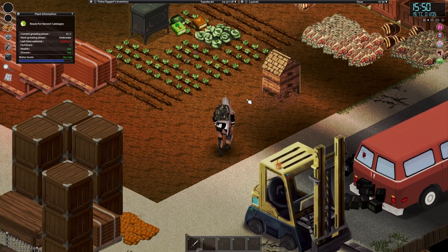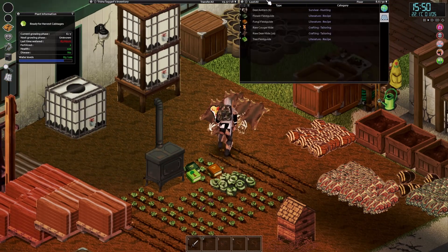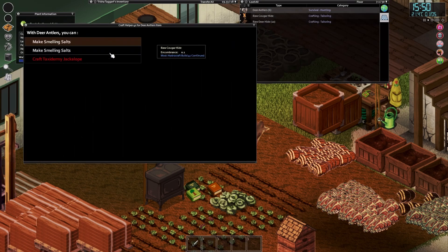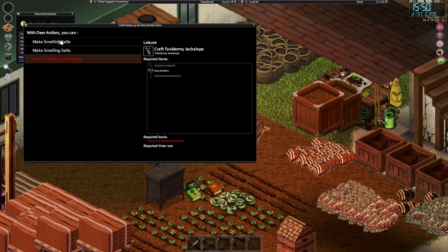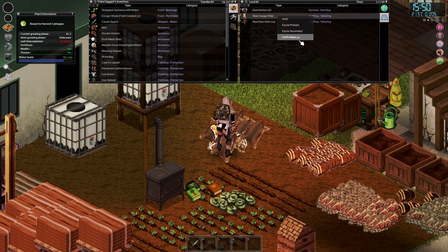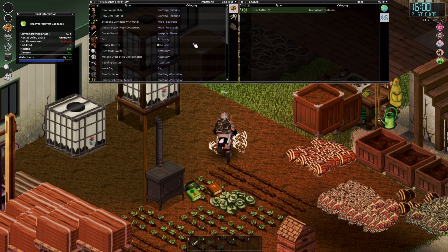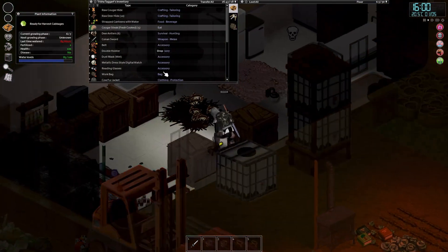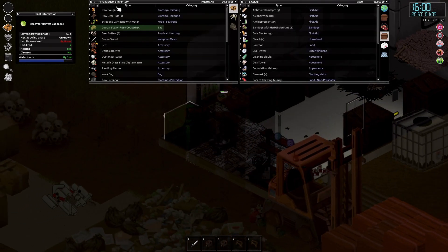I don't know what's wrong with me today, I'm just absolutely hammering the character. I need to look after her. Anyway, we caught a cougar and a lot of deer, and we got some deer antlers - what do you do with them? Smelling salts, or taxidermy or jackalope - wonderful. Cougar hide - just dry it and then process it. The antlers are a medical thing, so we can do those in the corner cupboard.